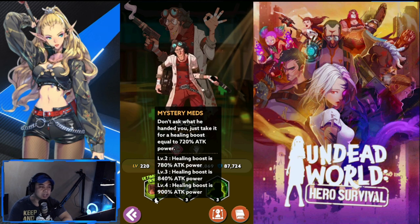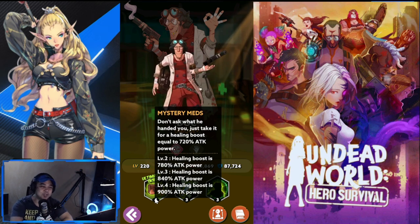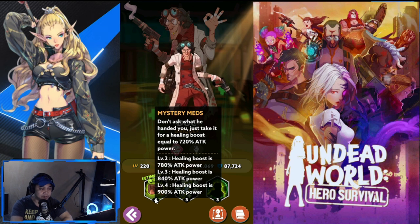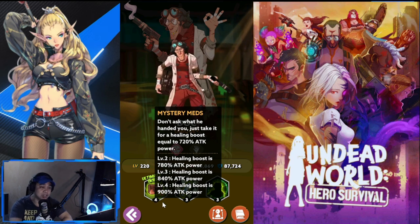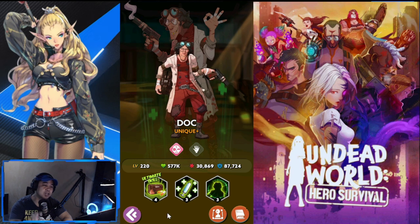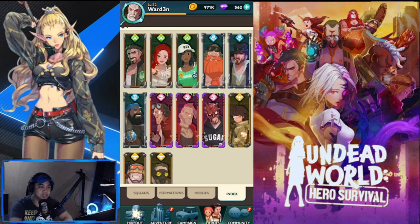Doc's ultimate, Mystery Meds, provides a healing boost equal to 70 percent of his attack power. Level two is 780, level three is 840, and level four is 900 attack power. Again, boosting his attack stat is key to maximizing all of his skills. Doc is purely a healer and one of your best starter heroes for your team.